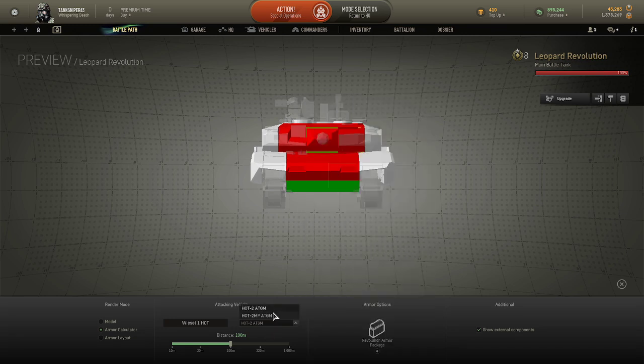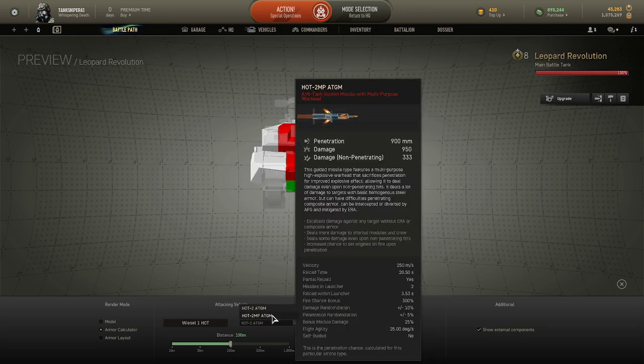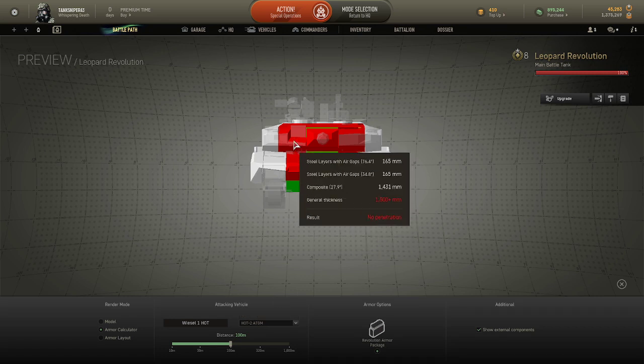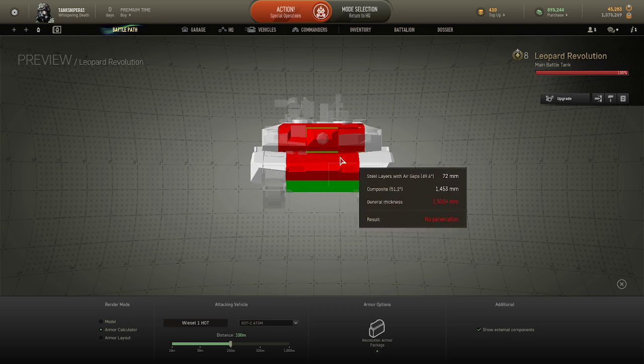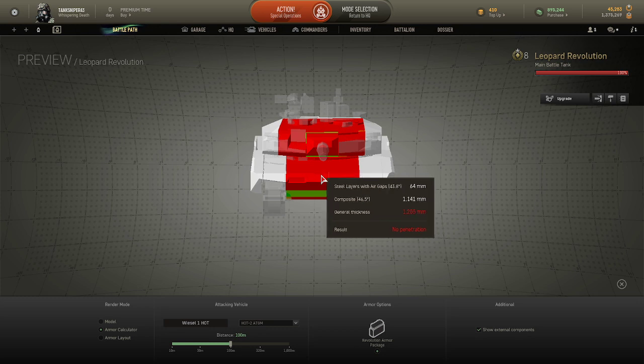I don't know where he exactly hit me. That's a thousand millimetres of pen — actually 900 millimetres. I think it was my upper plate. He was able to fully pen me in the upper plate. I was at an angle, but still, there's no way he should have been able to pen me.